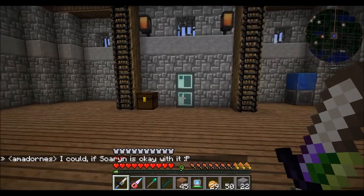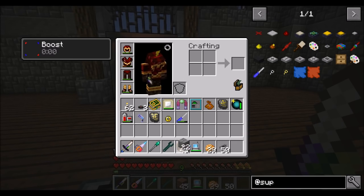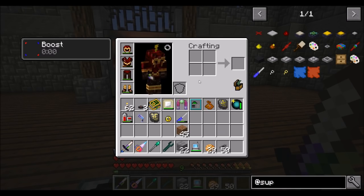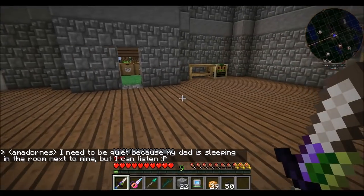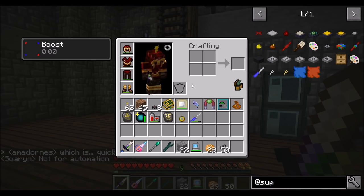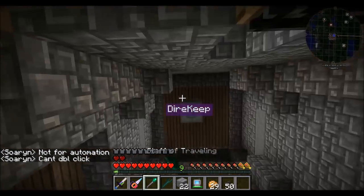Hello everyone, this is Direwolf20 and welcome to episode 88 of Direwolf20's server play series. Hanging out with Soren today. Got some mod updates including Super Circuit Maker. Soren says hello. I'm going to come over to your base and play with Super Circuit Maker with you. There's a lot of new stuff with Super Circuit Maker that I want to play with, so we're probably going to be playing with that a little bit today.